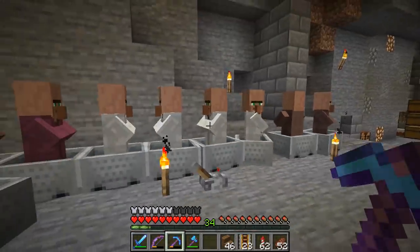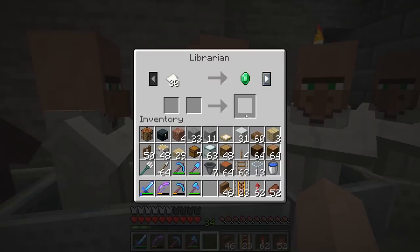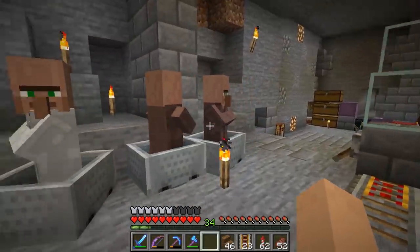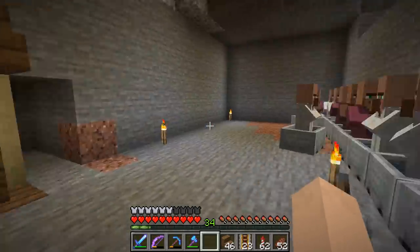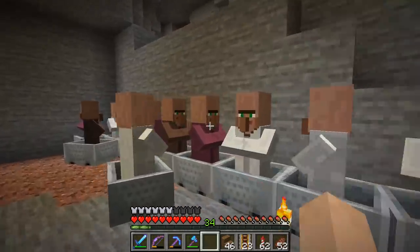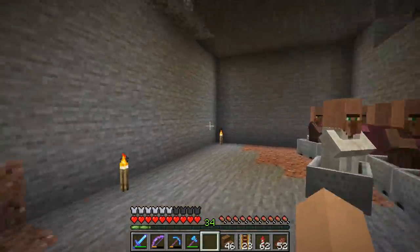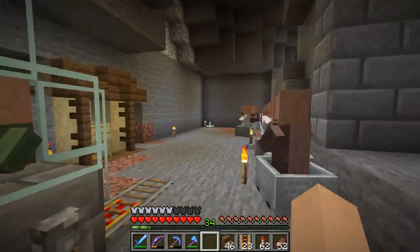The reason I'm not putting villagers side by side is I want to make sure they're not trying to breed with each other. As soon as I do my first trade with them it makes them willing to breed, and if they're close they'll make babies. I don't want guys running around out here, so I'm just going to keep them separated.